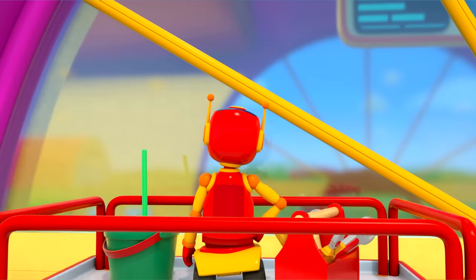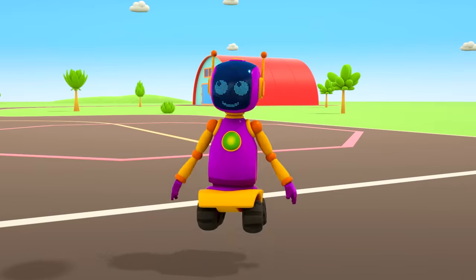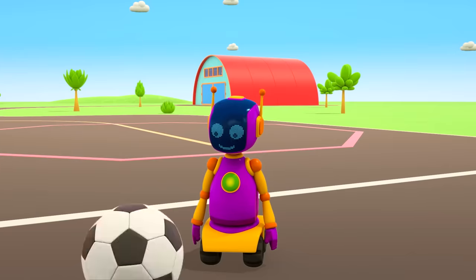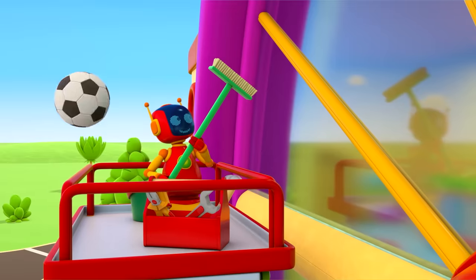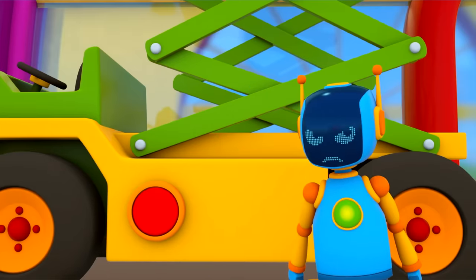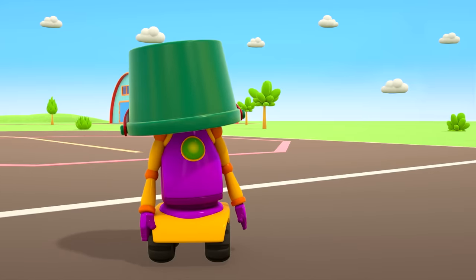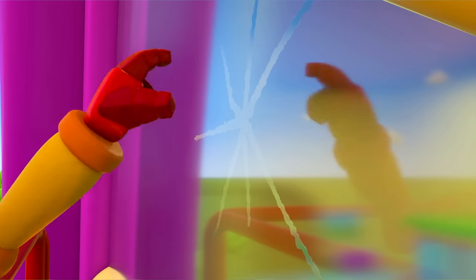But the purple robot is bored — he wants to play. A ball! The purple robot has decided to play now. That's not the best idea. The ball has flown right into the box of tools and they've spilled everywhere. That's not right at all — it's a good thing the windows didn't break.